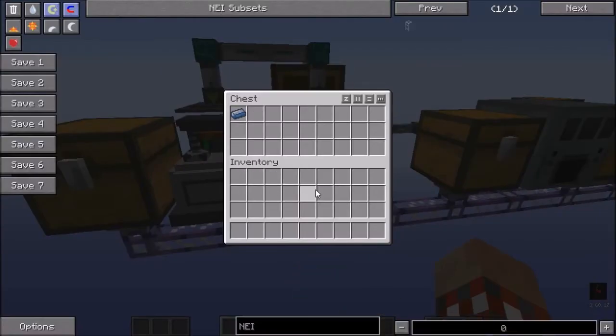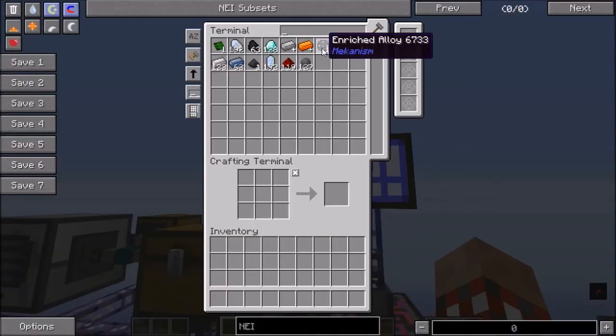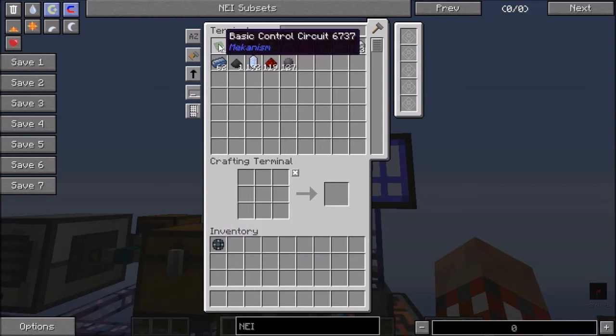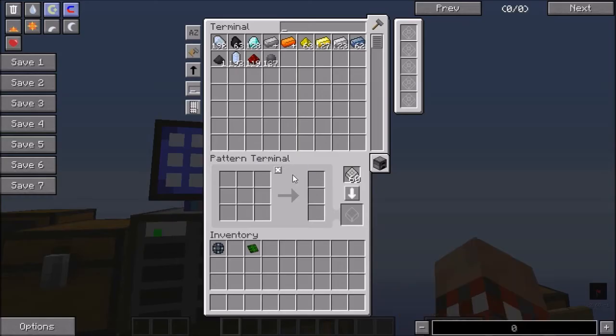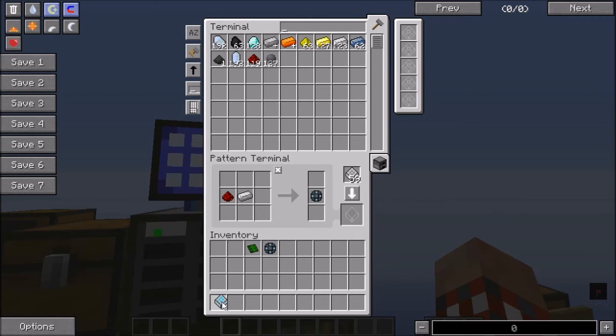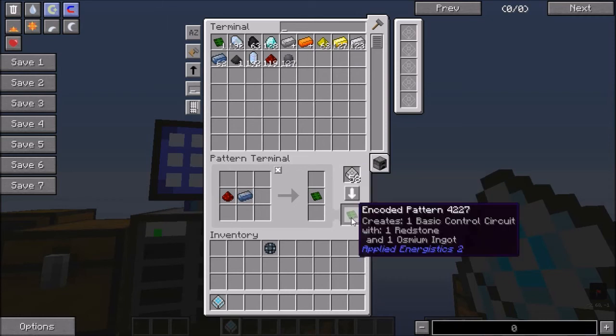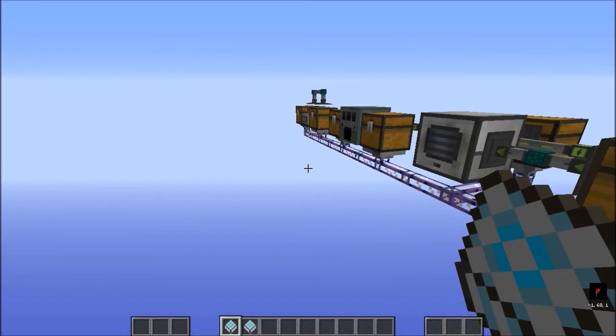Let's go ahead and test — throw those through for some quick results. And we already have our Enriched Iron and our Basic Control Circuit. So let's make some patterns. This one requires a redstone and a piece of iron. And then for the Basic Control Circuit we use osmium instead. There we go. Let's dump those into the interface.